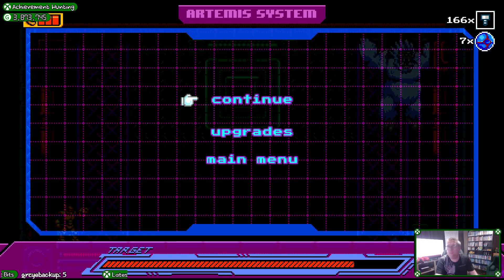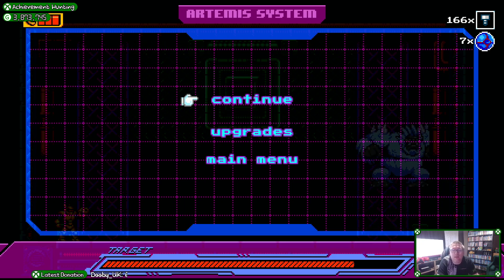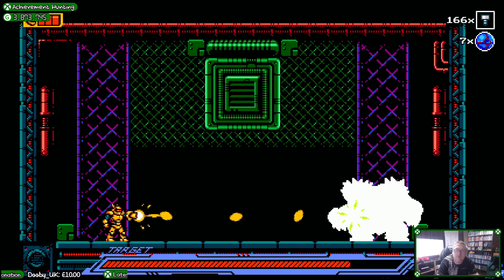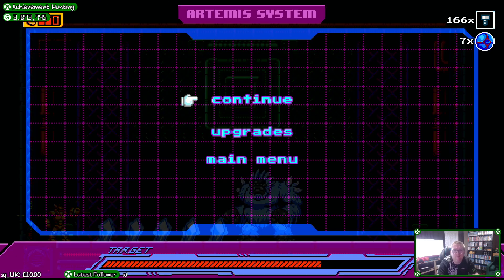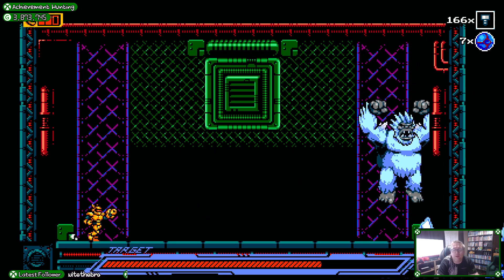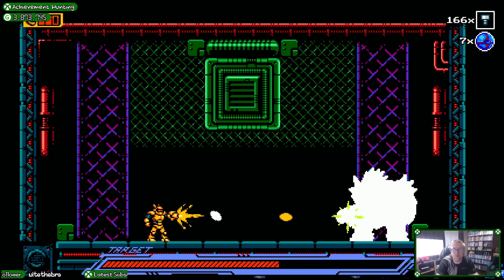Hello everybody. I'm just playing Deathcron on Xbox, which is a very, very buggy game by Crescent Moon Games, published by Rattalike Games. I've worked out that if you're fighting this gorilla boss — the ice gorilla boss — and he gets too close to you, press pause and he will jump to the right. I don't know why it does this, but he will jump to the right and give you more space, which basically makes this boss an absolute cakewalk.